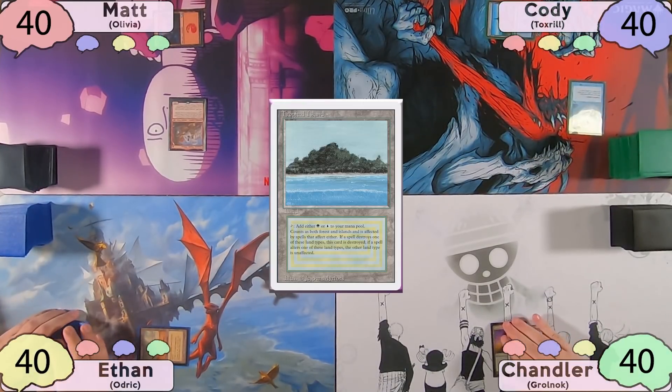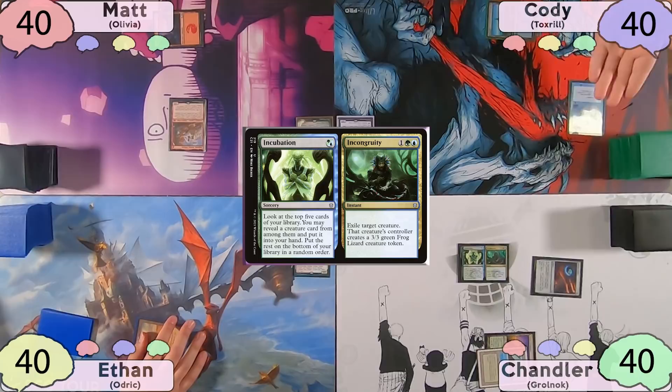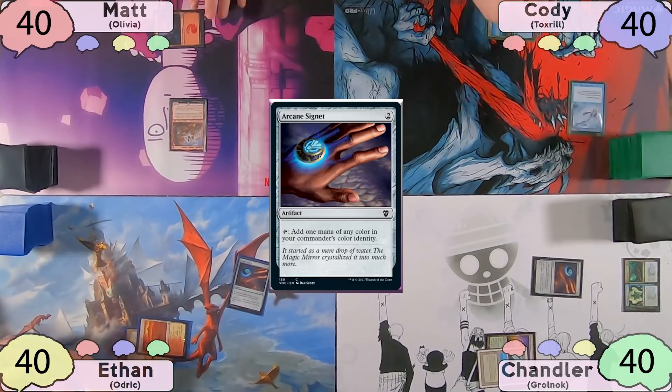Chandler will play Tropical Island, then tap for two to cast Arcane Signet. He'll then tap his Arcane Signet to cast Incubation, which will reveal a Spore Frog, and Cody will draw two cards off his Mystic Remora. The turn will then be passed to Ethan, who plays a Rugged Prairie and taps for his own Arcane Signet. Cody will draw another card, and Ethan will pass.